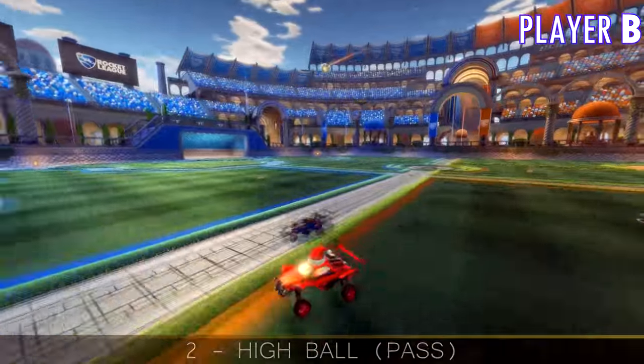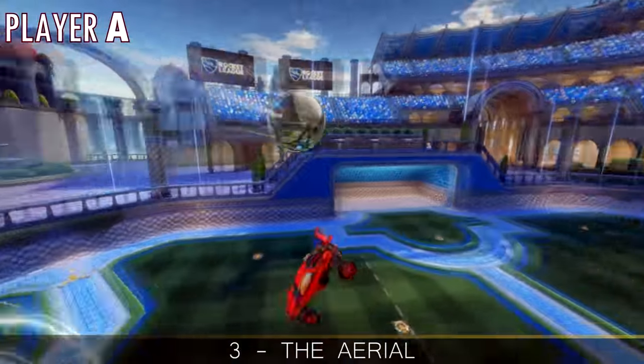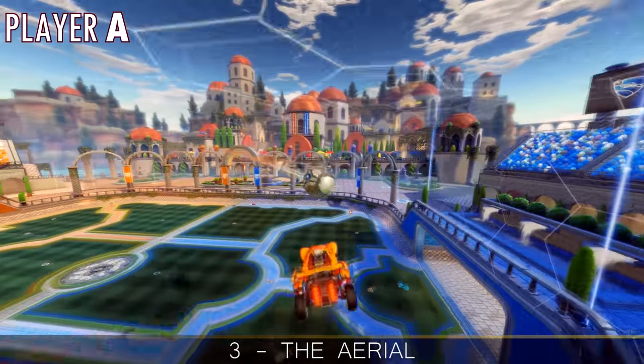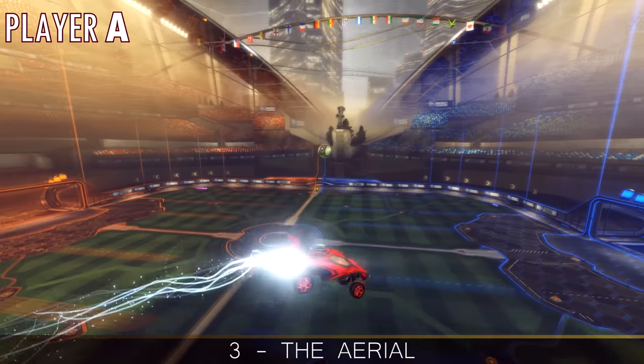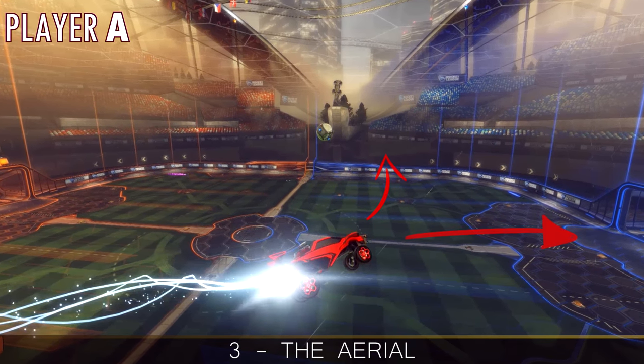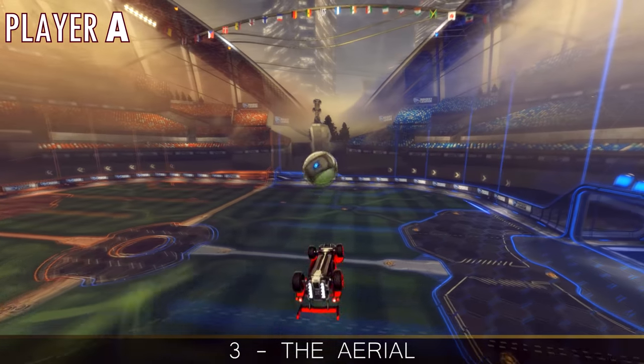After a successful hit, the defender is free to pick up any boost and their job is basically done. Now onto step three: the aerial. The player on the wall now has to fly towards the ball and hit it. Remember how I said this play required a minimum of three steps? Here's why: the player on the wall has the option to either shoot directly into the net, or choose to hit the ball to the center of the field and set the defender up for a shot.